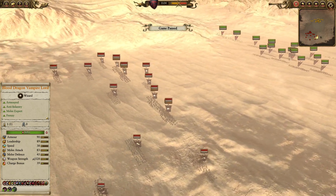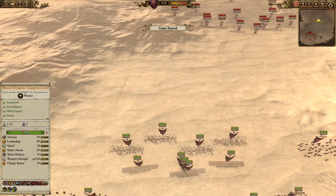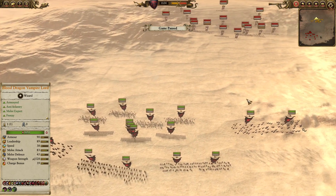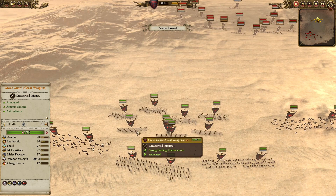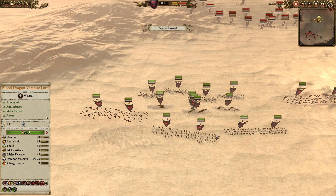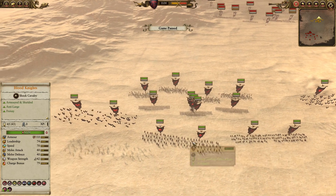As for the Vampire build, we have a bunch of Felbats. Their supposed job is to disrupt enemy missile fire, including the Horsemasters as well as the Hell Cannon. In the front line, zombie units as the chaff, supported by three Grave Gods with great weapons. For mobility, we have Varex Reavers, Blood Knights, and a couple of Direwolves.